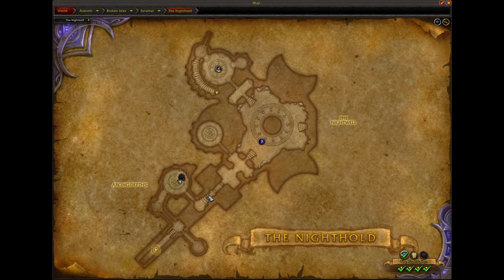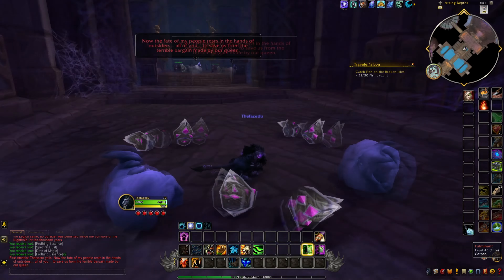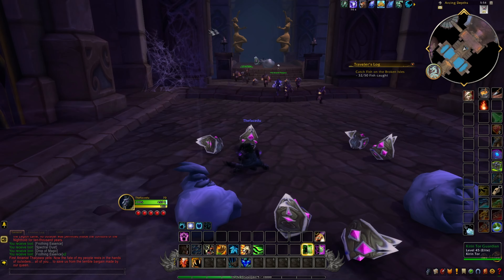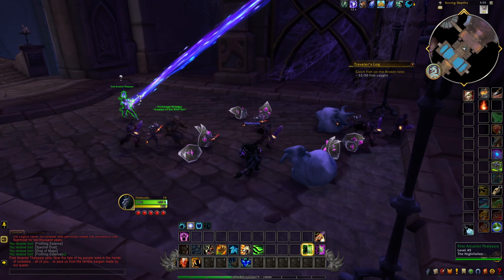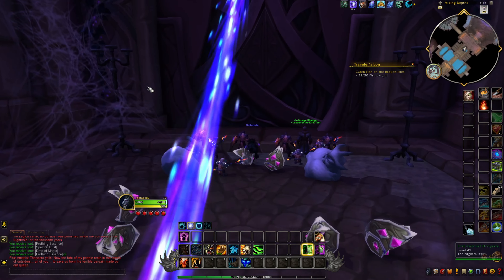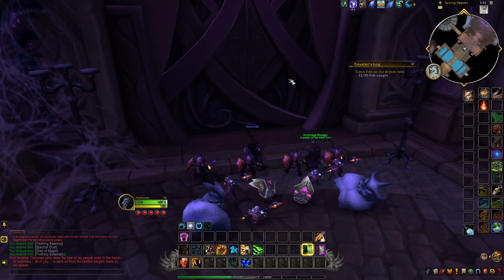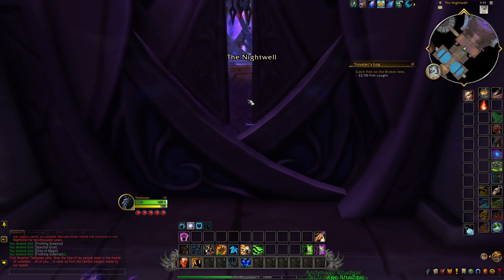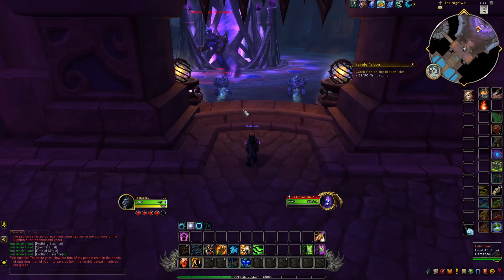Head all the way over to the Chromatic Anomaly area. Before you enter, you'll need to clear out all the mobs leading up here so that the arcanist Talisra can open the door for you. Once that's done, the Chromatic Anomaly is right in there.